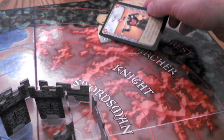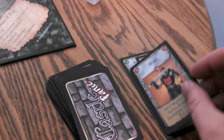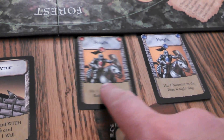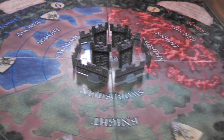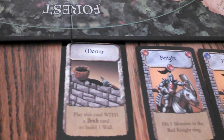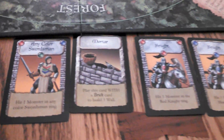I'll hit this guy for one hit point, and that's all he has, so he's done. I'll just toss him over there for right now. Now that's all I can do — a knight can't do anything right now. Mortar — you need a brick to build a wall, but we already have little walls, so we don't need to build anything. Even if I had the mortar or the brick, I can use it. I'll probably end up discarding that, and the swordsman too. I can't do anything else.